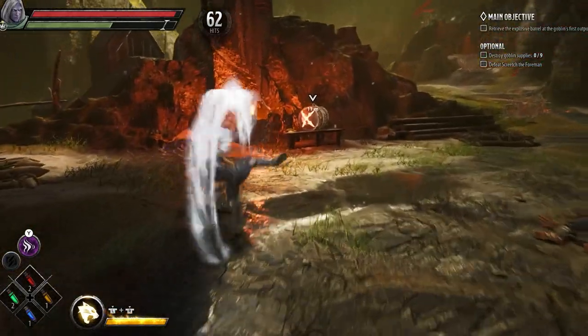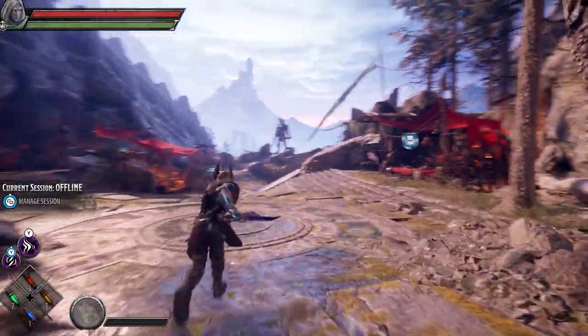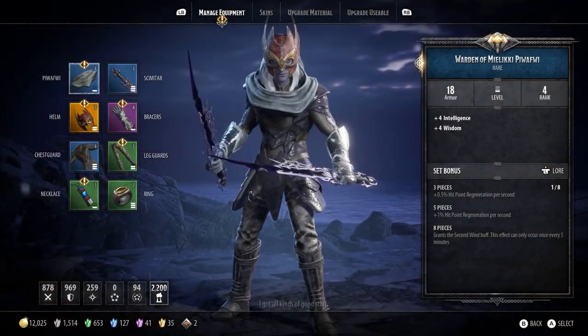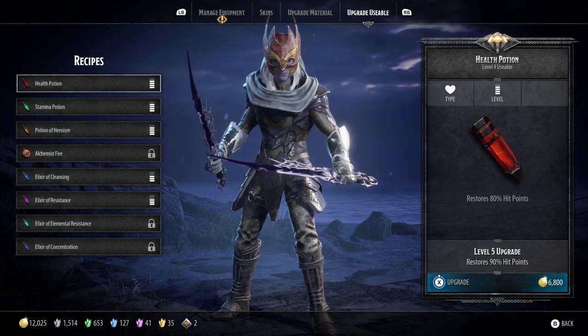To start things off, let's talk about upgrades and unlocks for your potions. The only way to upgrade these potions is back at your main hub at the merchant. When speaking to the merchant, simply go over to your upgrade usables and there you're going to want to upgrade both your health potion, stamina potion, potion of heroism, elixir of cleansing, and elixir of resistance.